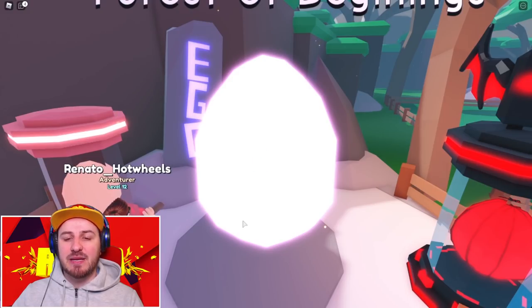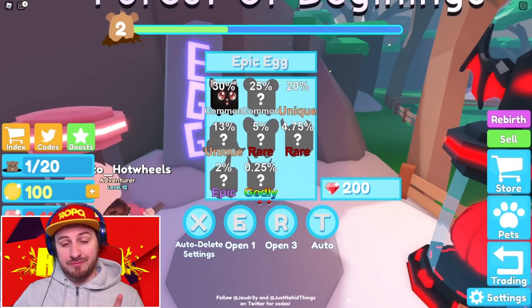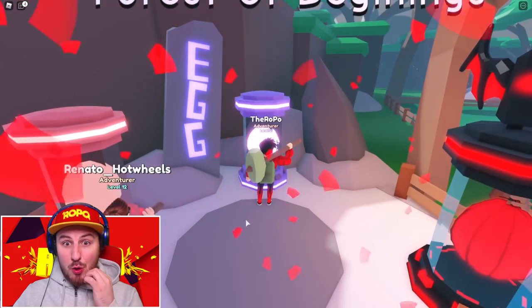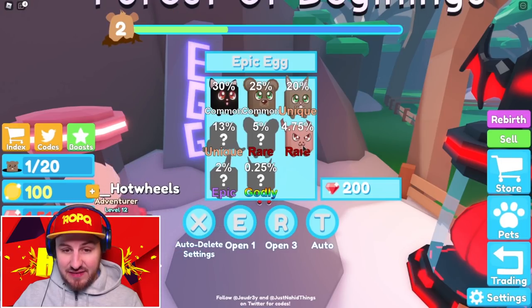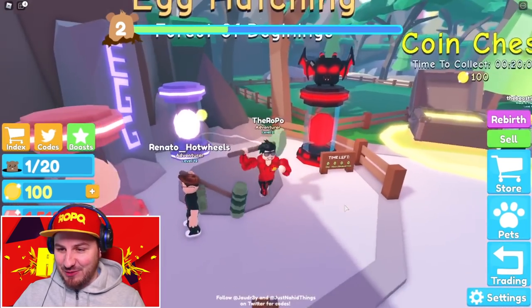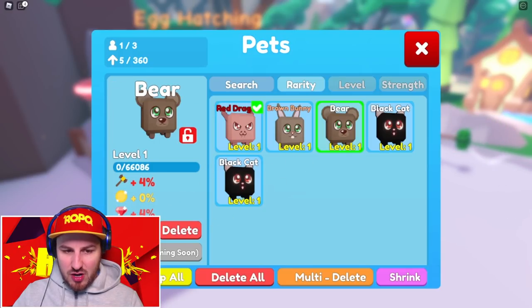We can buy a couple of pets with the money we just got. I'll take a godly pet — yep. I think I got a common cat, and everybody knows I do not like cats, so we're gonna keep going until we get a good pet. A rare one — 4.75% chance — he's like some little evil dude, my kind of dude. There's also a red dragon with 8%, 11%, 11% bonuses. We equip him along with our bear and bunny — three pets total.